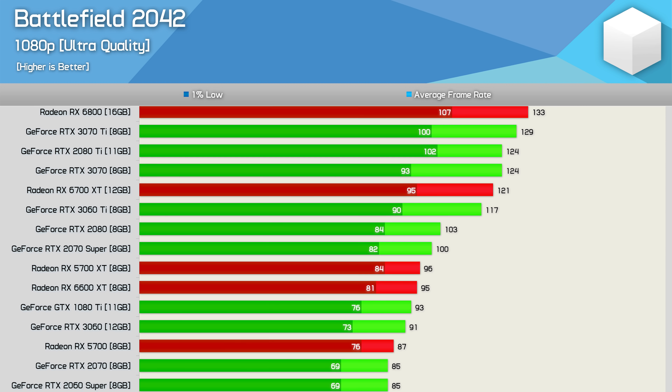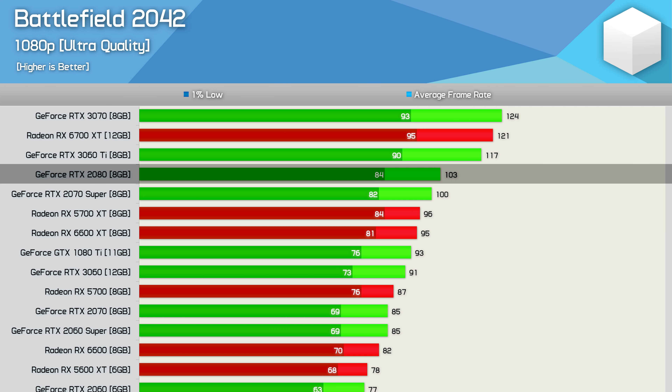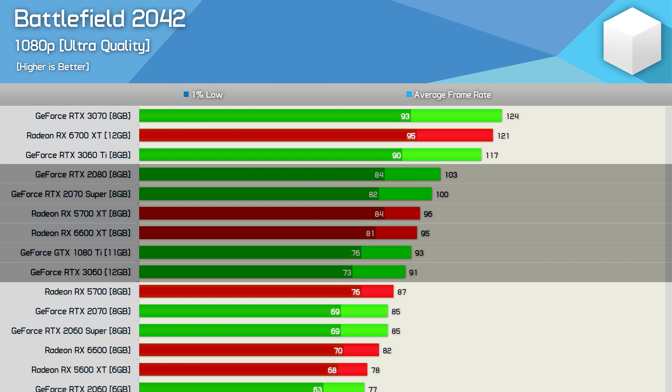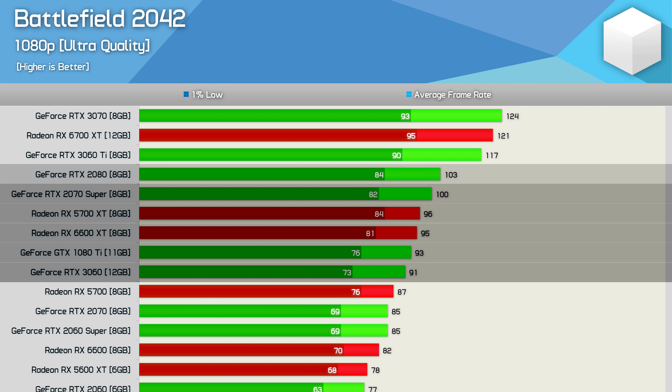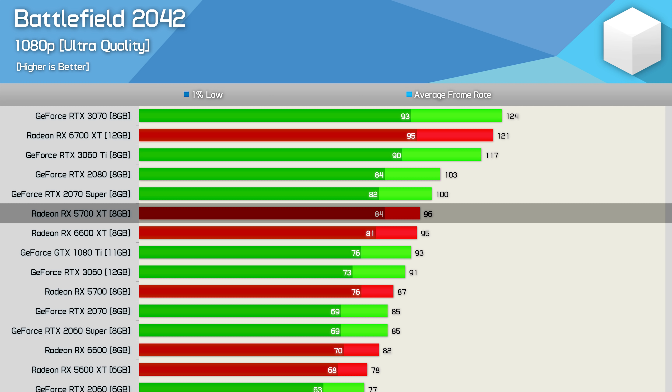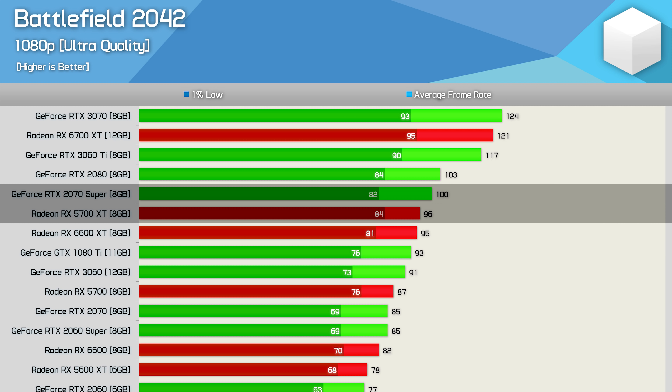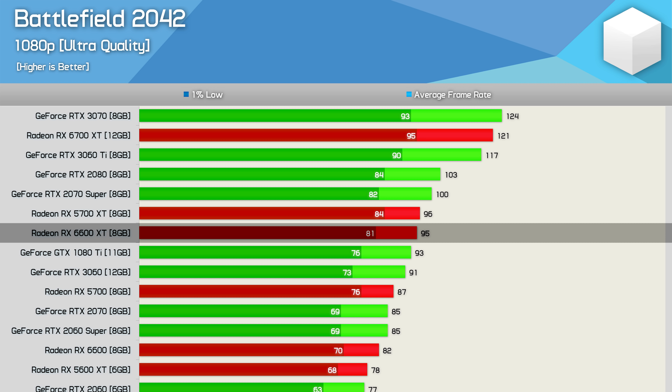Dropping another performance tier, we have the RTX 2080, 2070 Super, 5700 XT, 6600 XT, 1080 Ti, and RTX 3060. Here the 5700 XT is punching well above its weight, beating the 1080 Ti and basically matching the 2070 Super — a product that cost $100 US more. A very impressive result for the 5700 XT, while the 6600 XT was a lot less impressive, but we've come to expect that.